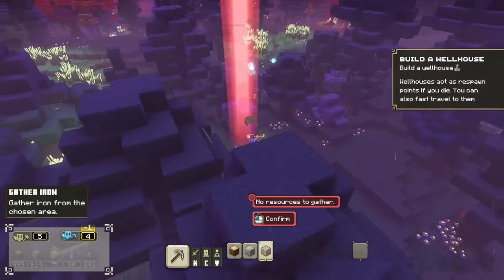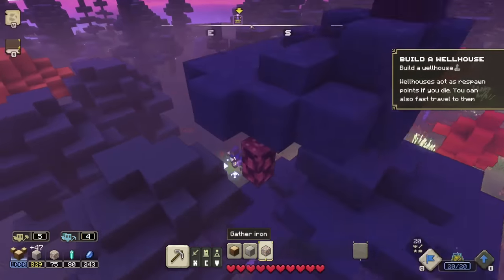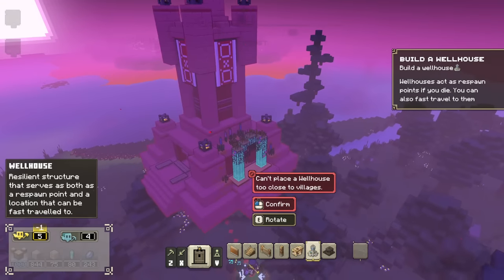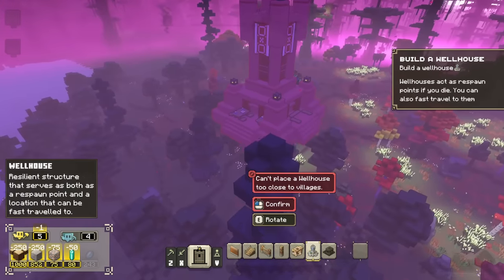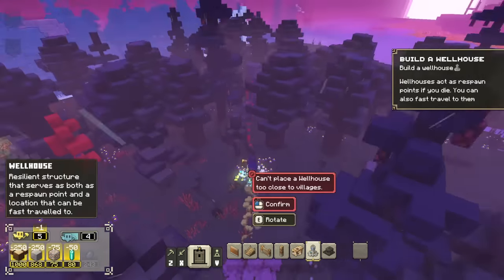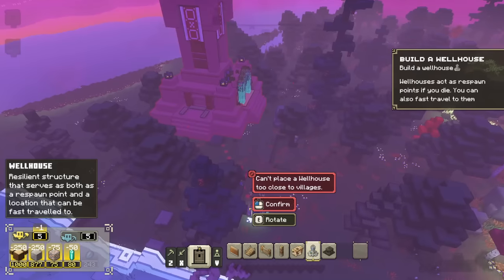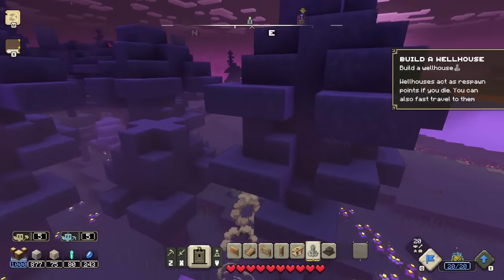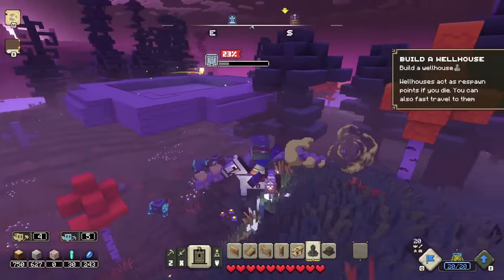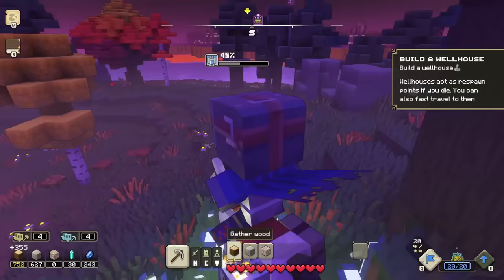In the meantime I do want to get some resources, but so far I'm not really finding any. We're coming up on it — this might be a good place to build it. Can't place wellhouses too close to villages. Are we really that close to a village? I figured if it wasn't in this little blue area I'd be in the clear. I don't know why it's being so picky. If I went out a little bit farther it seems like it's letting me build it — not the most convenient spot. There's much to learn with this game, but that wellhouse is being built, about 45% of the way there already.